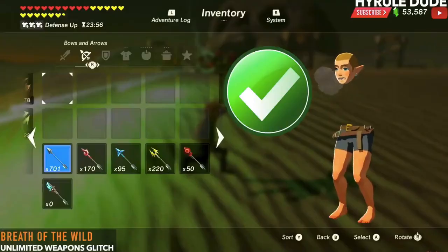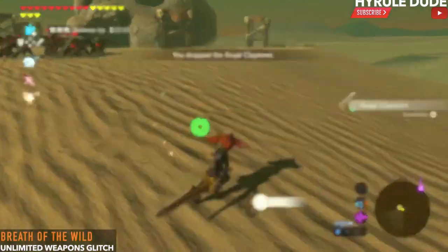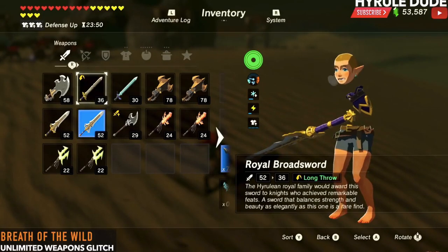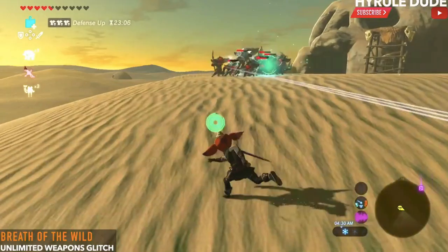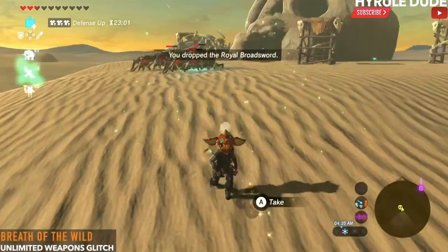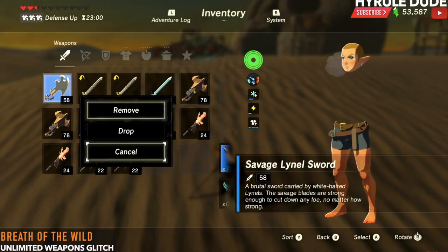Since the Gerudo Desert Enemy Camp has a bunch of Bokoblins and you have a bunch of bows, it'll create a duplicating glitch — all the Bokoblins will grab this weapon and, because of that, they'll grab more weapons than there are there. Once all the Bokoblins have the weapon, you just need to kill all of them and you get all the duplicated weapons. It's a pretty simple glitch, but it can help you a lot in Breath of the Wild.